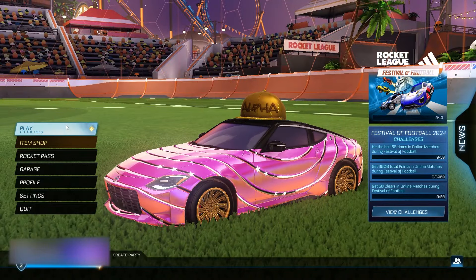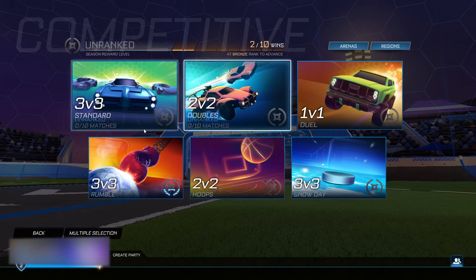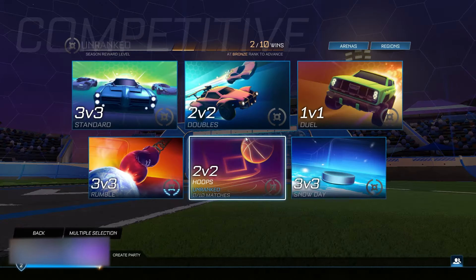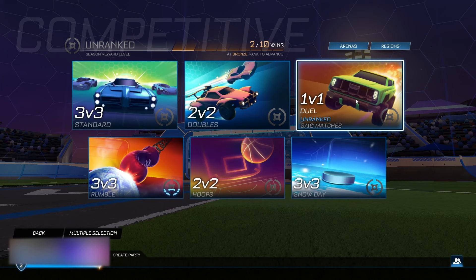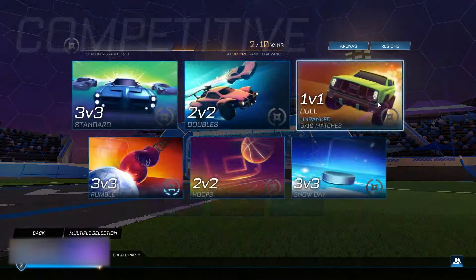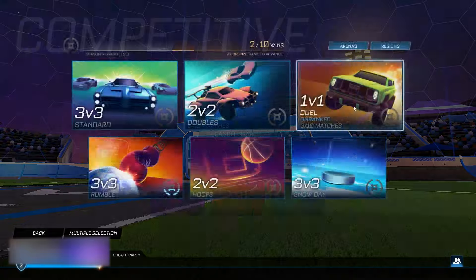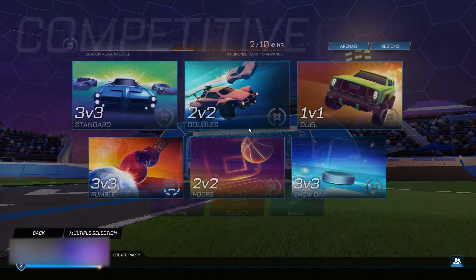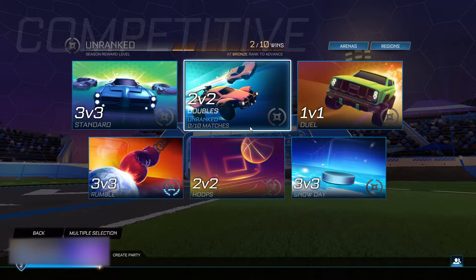Now when you guys are back in the main menu, you want to go to the play section, competitive. In here, you guys want to find the 1v1 duels, click on it, and then cancel search. You actually have to do this — unfortunately it's going to be quite repetitive boys, but you have to do this 12 times for the 1v1 duel mode. So you guys want to click and cancel search 12 times total. Once you guys have done this 12 times, move back out to the main menu.